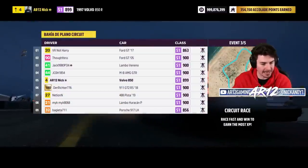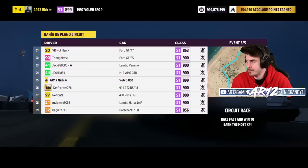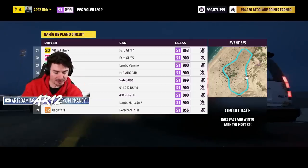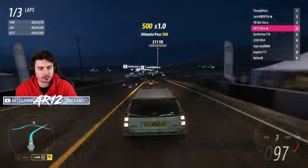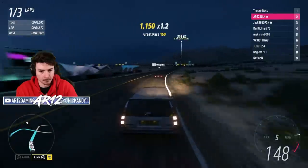Race number one for the Volvo 850R. We're under the lights. I think you can see why I wanted to avoid S1 class — we've got one guy using a Meta car, one guy in a GT2 RS. That thing's going to be quick. Here I am in a Volvo station wagon with rust all out.